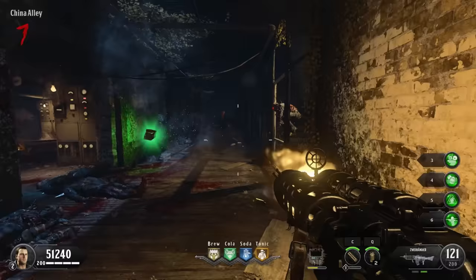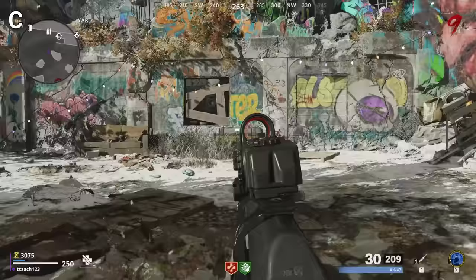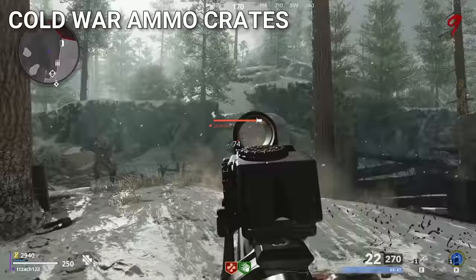Beginning in Black Ops 4, zombies got updated max ammos, meaning that players didn't have to reload their gun in order to get full max ammo. Something that began in Cold War was ammo crates, meaning players didn't have to exclusively go back to the wall gun to buy ammo — instead they could just go to any crate around the map.